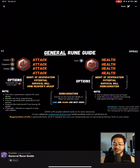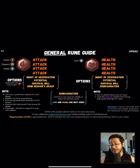There's a note here: four substats are not fixed. Tanks like Zagraco benefit from having high speed and high CC resistance. Disclaimer: certain rune builds differ in situations and chapter progression, not necessarily for endgame players. For Reincarnation runes, these can be used by Luke or Solina — they're the best users. Settle with purple substat early on to save resources. If you rolled an undesired Divine rune, build another rune to roll Divine on, because Divine runes are somewhat usable for other characters as well. Regeneration of Life is generally bad — reroll if needed, but you can temporarily put it on secondary or tertiary tanks on your team.